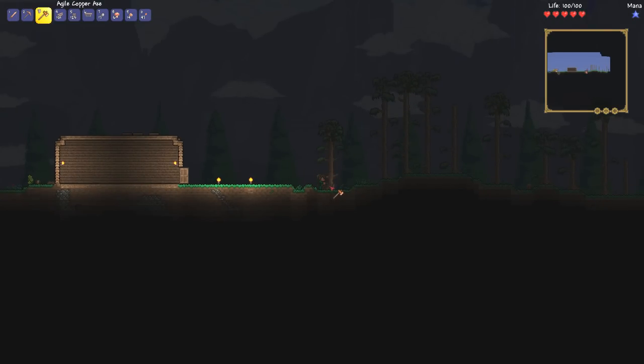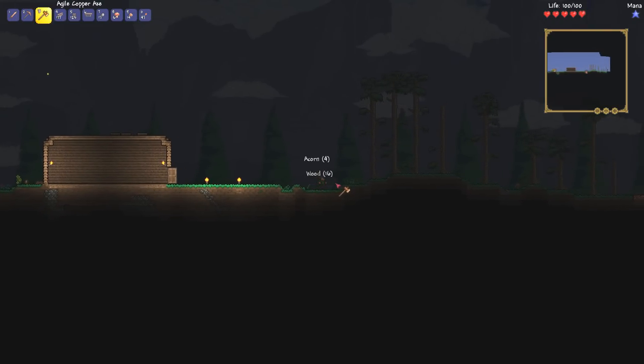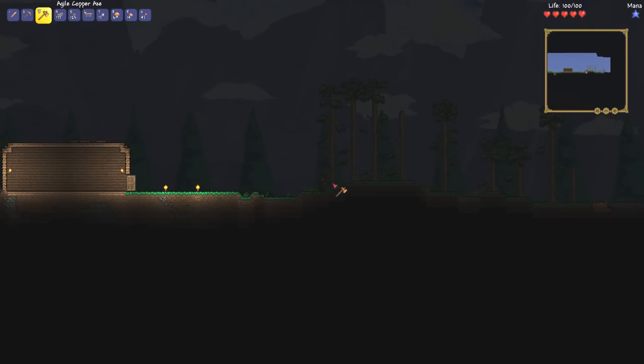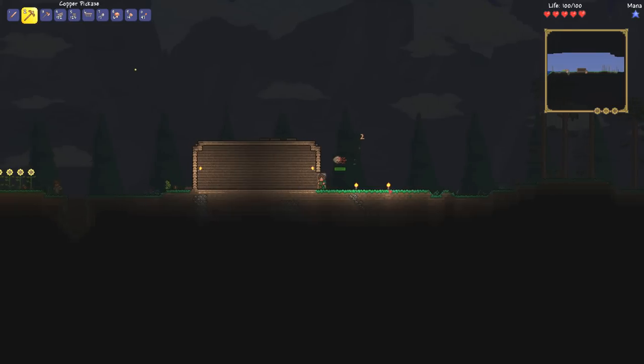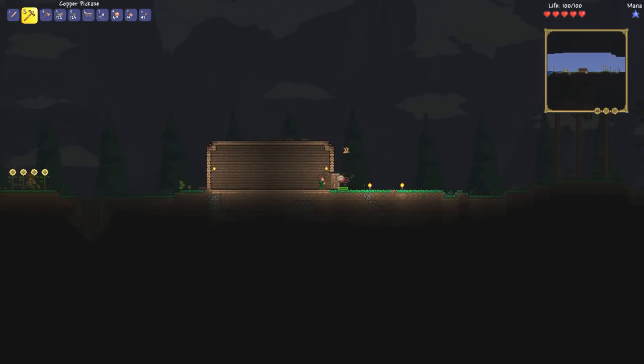There's a big copper deposit right there — and a floating eyeball! Go away, floating eyeball. That was pretty easy to kill. Reminds me of the flying eyeballs in Castlevania. I don't know if there are anymore but there used to be flying eyeballs in Castlevania — specifically Simon's Quest, which was the only Castlevania I had as a kid.